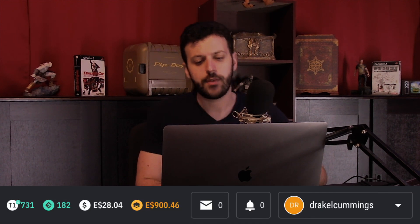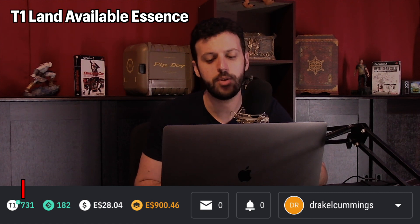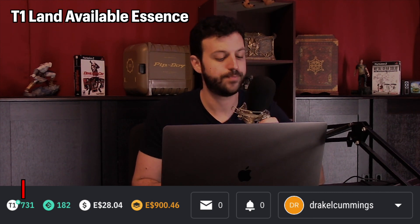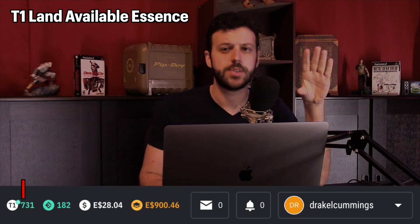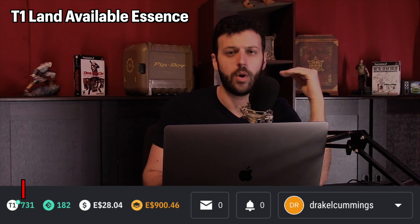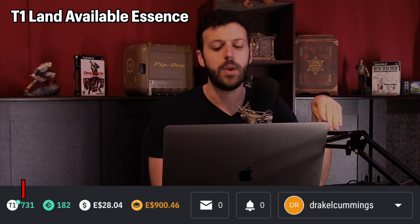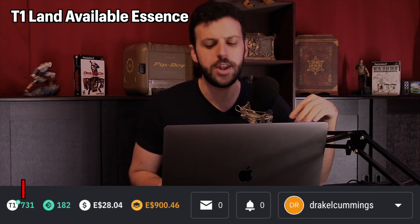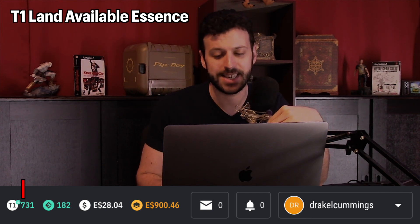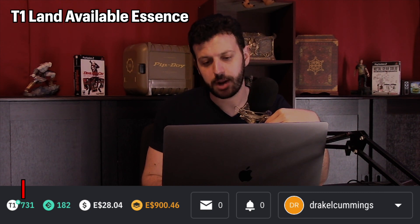The first thing you see is T1 with a number. Depending on when you bought land, you might not see a number there. There are tier one and tier two land tiles — I'll go into the difference in a later video. If you bought land before the November update of last year, you have tier one designation land and you'll get free essence for that.